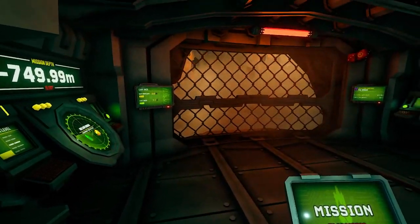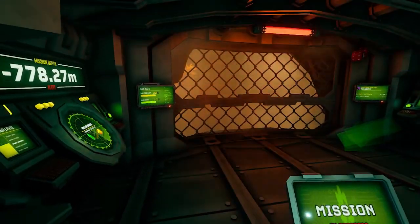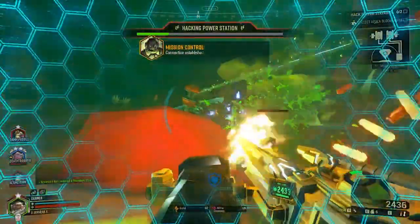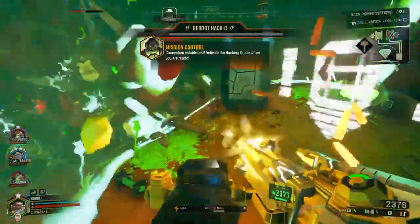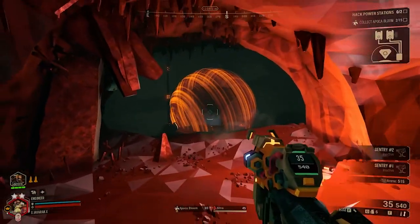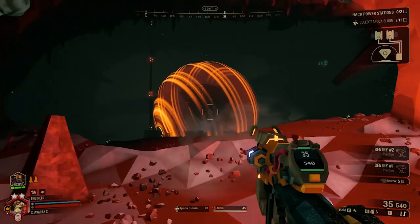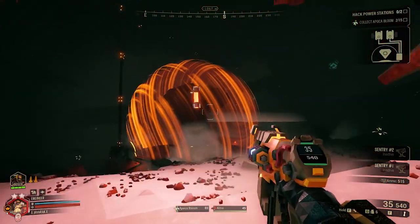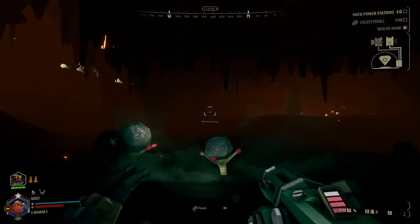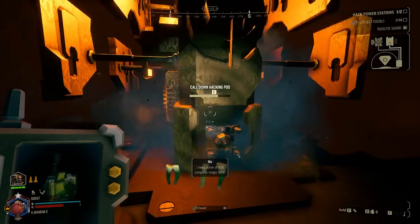Industrial sabotage missions are probably one of the most complicated mission types in the game by a good margin. They have a lot of moving parts and multiple phases that require coordination and effort from the entire team. The goal is to dismantle the operations of a rival mining company and recover stolen data from their data vault.